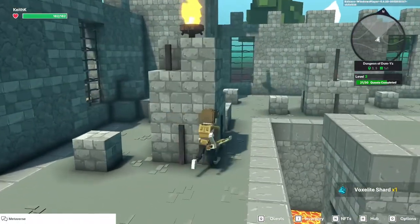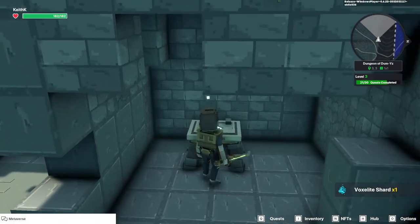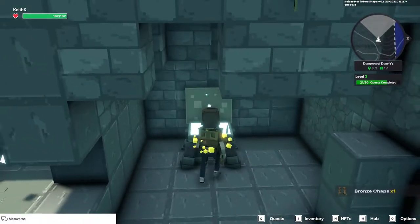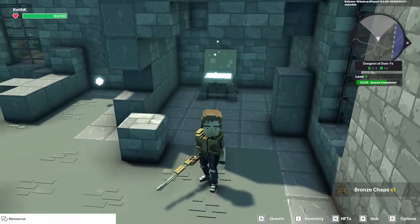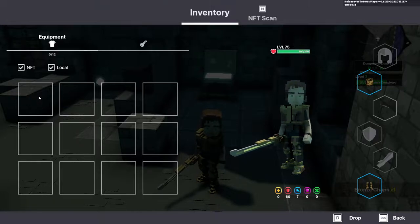Let's see if that opened or if I need to find a lever. It opened up for us. What do we got this time? Bronze chaps — that'll give us another 23 defense and some extra speed. That's cool.